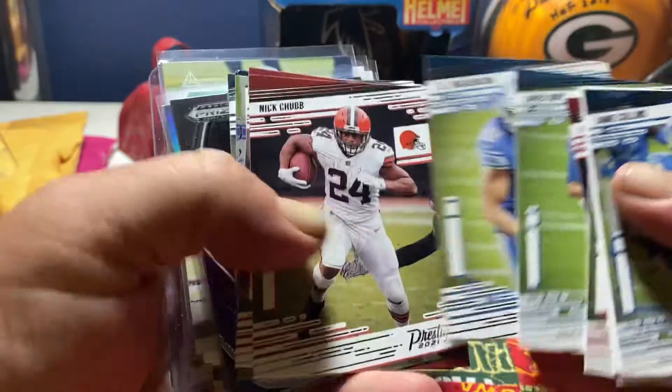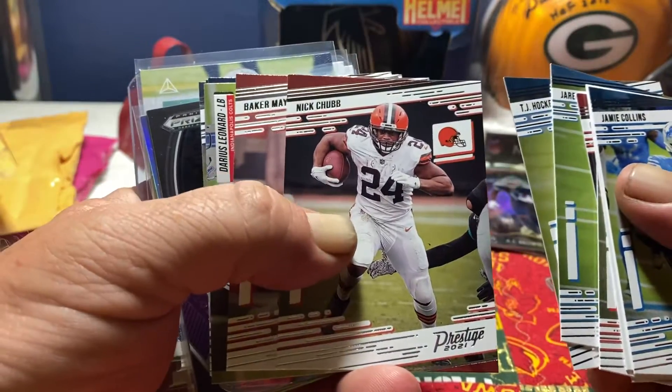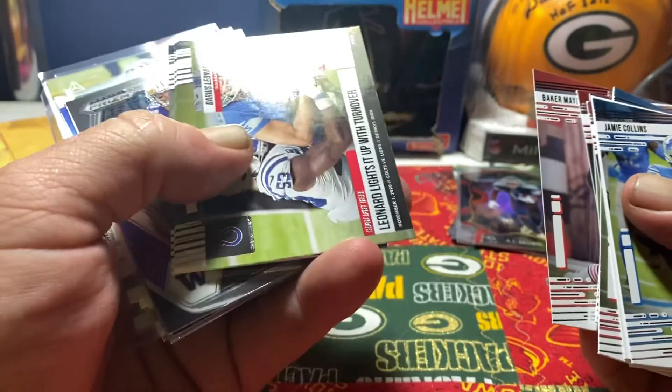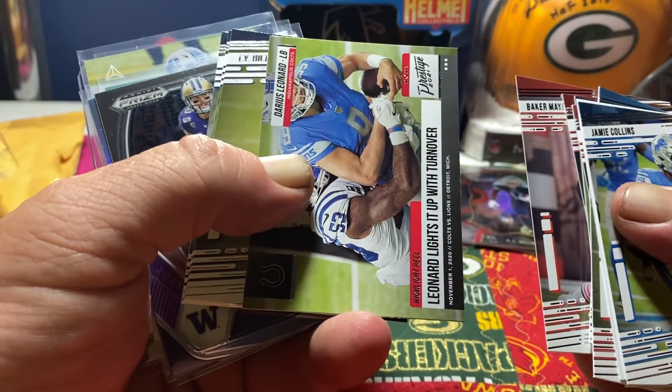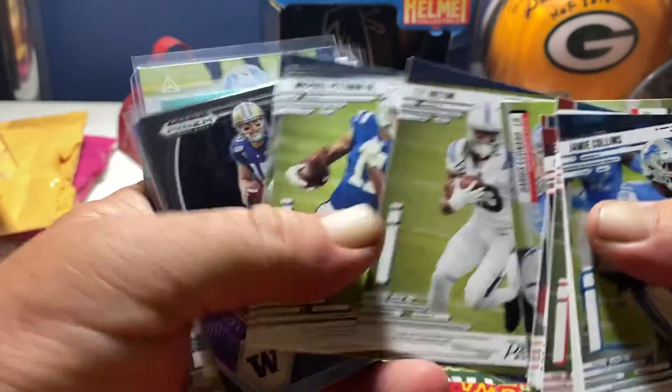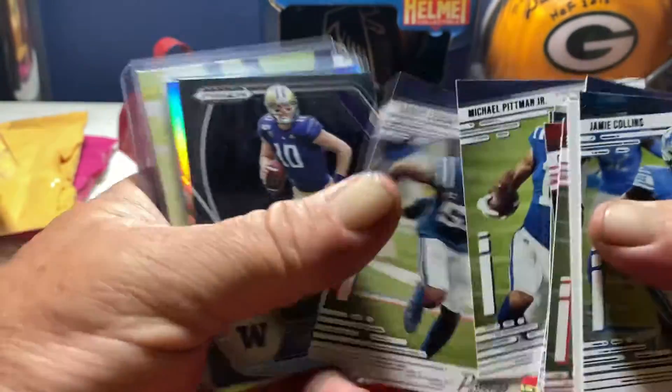Jared Goff, Hawkinson, Nick Chubb just got paid, Baker Baker sandwich maker. We got a Darius Leonard — had the Colts too. T.Y. Hilton, Michael Pittman Jr. second year, Darius Leonard.